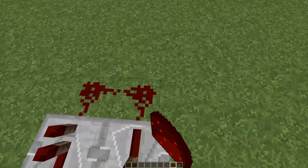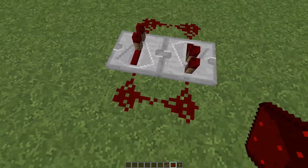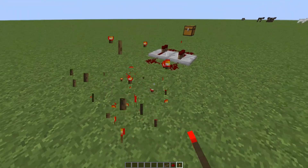Then you want to put some redstone dust around the entire thing — two here and two over there — rounding around the whole circuit. Now the final step involves the redstone torch.